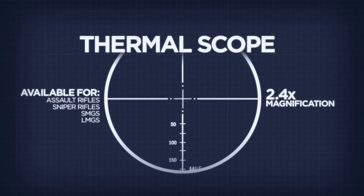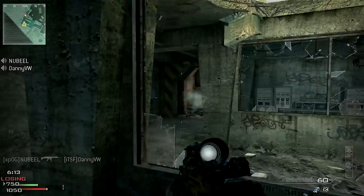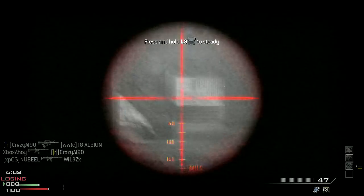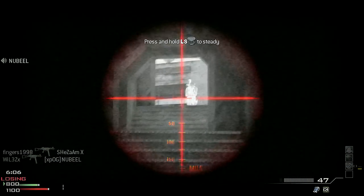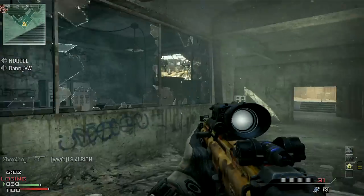The thermal scope is similar, with an identical 2.4 times magnification to the ACOG, and provides a white-hot infrared view, highlighting enemies without the Assassin perk in white. It will increase effective recoil in a similar manner to the ACOG and also slows your aim, although not to the same degree — the thermal being slightly quicker on the draw.